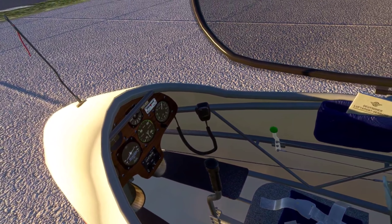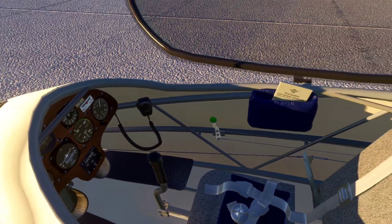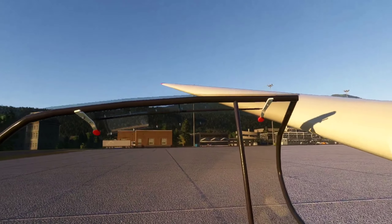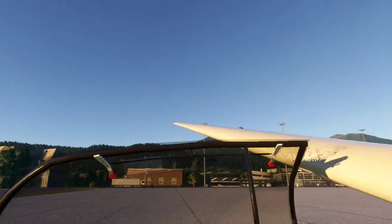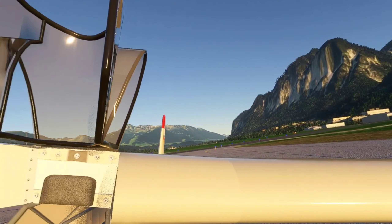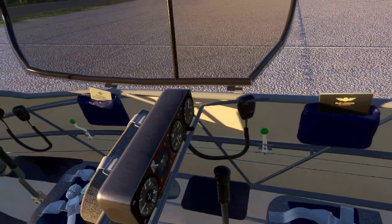The detailing in VR looks really sweet on this plane. The fabric on the seat, the straps, the detail, the wood paneling, the tube construction — really really sweet looking cockpit. Oh, that was a weird shadow that passed overhead.